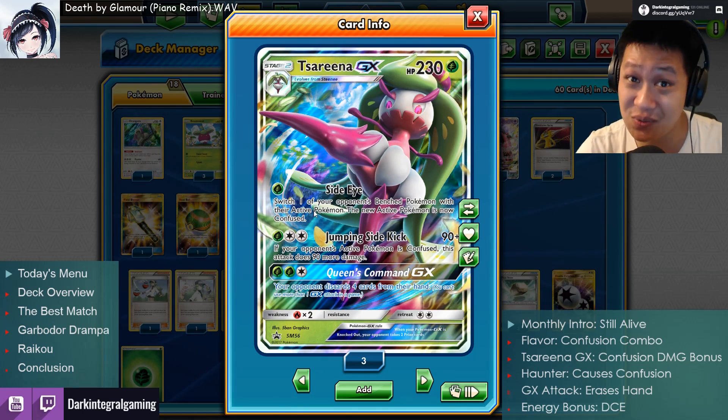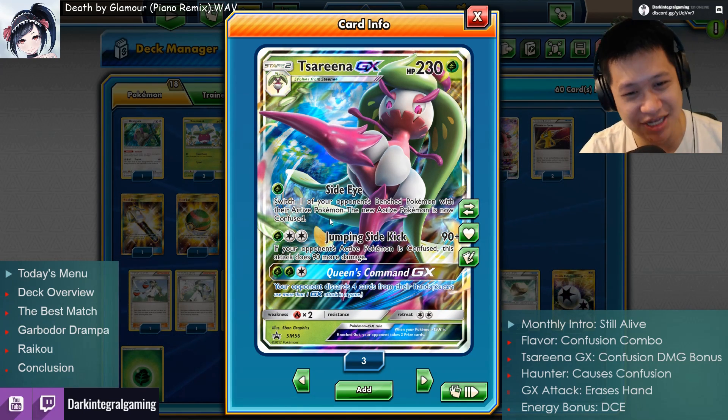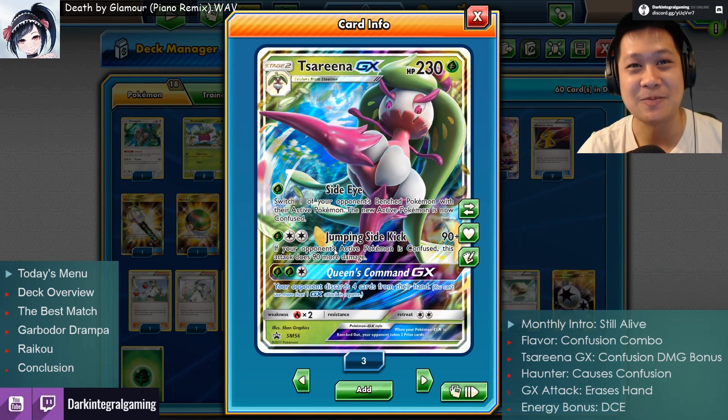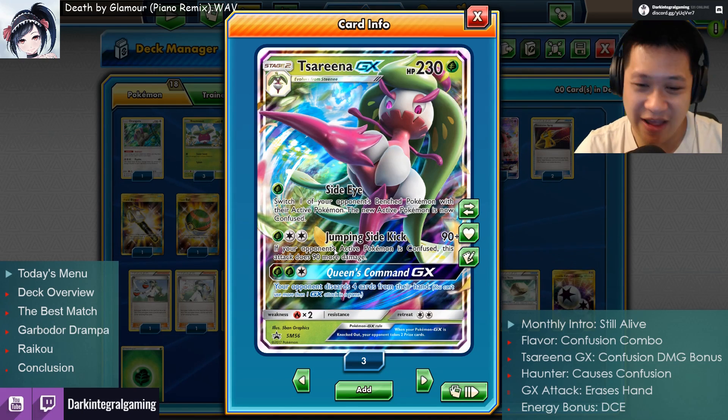Alright. Confusion never goes away unless you do something about it. So what is her second attack? Ninjas can kidnap, and this ninja — once your opponent is confused — you can take advantage of that with a very high damage attack.